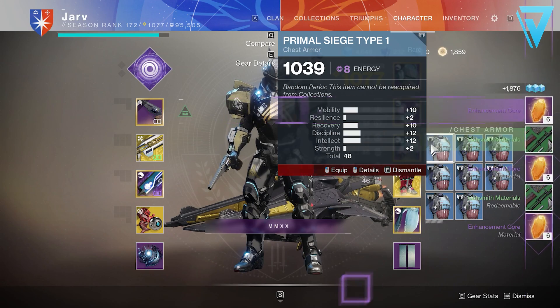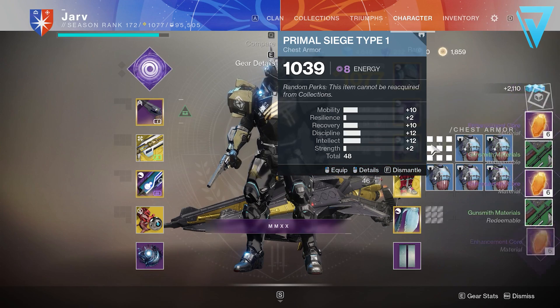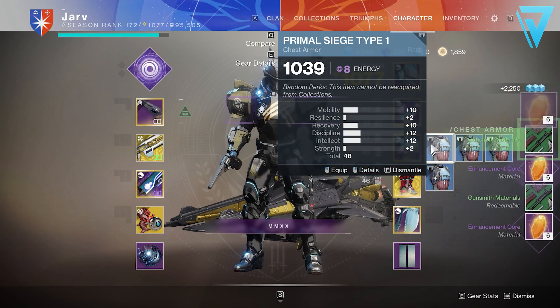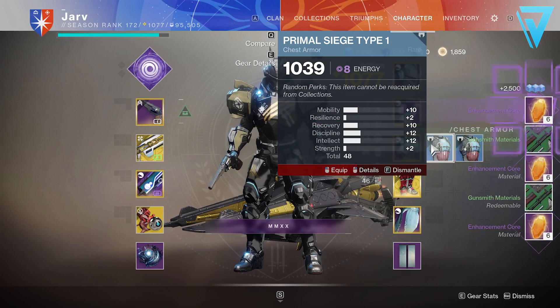If you don't have legendary shards, be sure to try and complete as many activities as you can — whether that be the Contact public event or even the current Nightfall — if you want to combine farming the Ascendant Shards and prisms with trying to replenish your legendary shards.